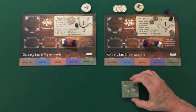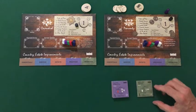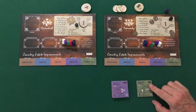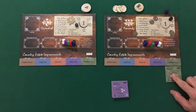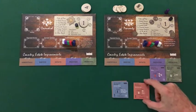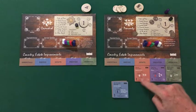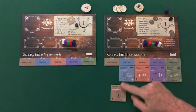Each player begins with the same set of five improvement tiles. Those improvement tiles are marked as starter improvement tiles by the building icon in the upper right-hand corner. Place these under their corresponding category. If you see a rose on one of those tiles, it's been flipped over — flip it back so that you see the building icon and place the tile.